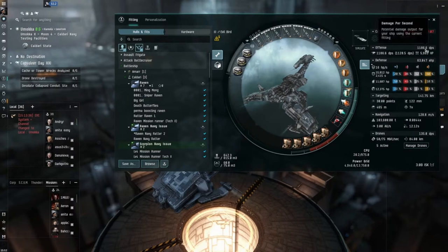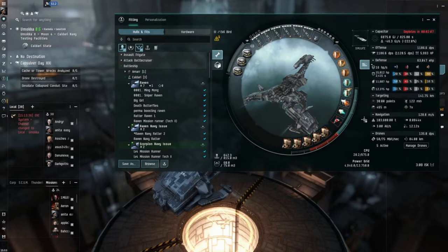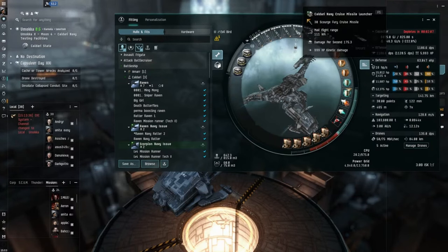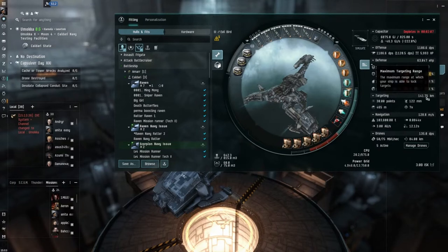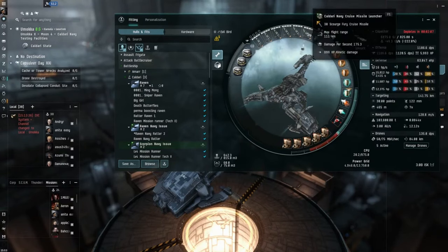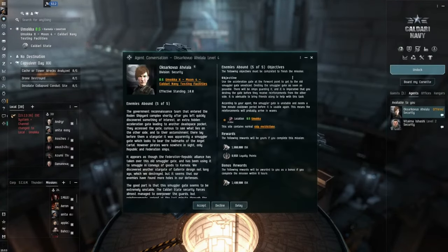DPS is very similar to the Tango, but we've got an exception there with the large micro jump drive, which will get her out of trouble. Range on your fury is 111 kilometers and your targeting range is 141, so that's cool. As long as you stay within that - I suppose I could extend it but I'm happy with that.